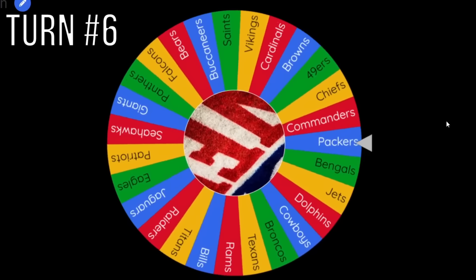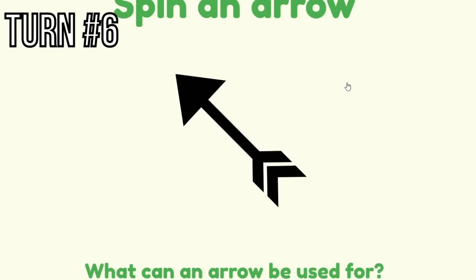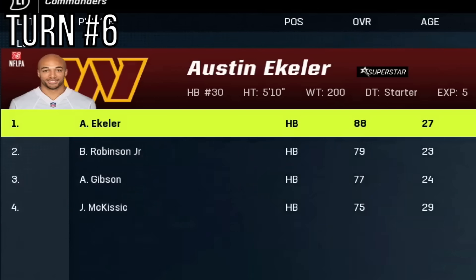Turn number six — Washington Commanders again. They'll be moving northwest and claim West Virginia, giving them a free agent from a removed team. Austin Ekeler, who just lost with the Chargers, is a very solid pickup. Pretty lucky.